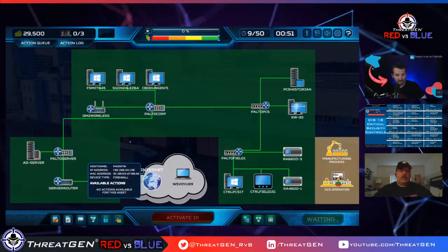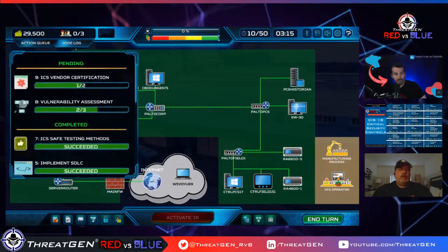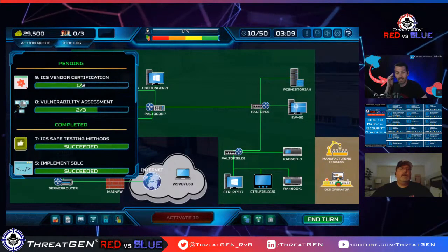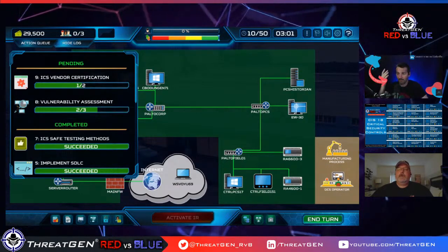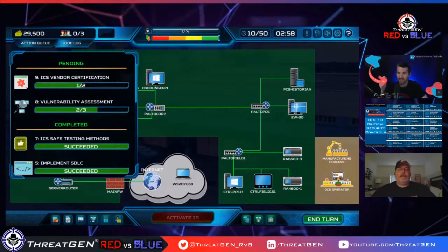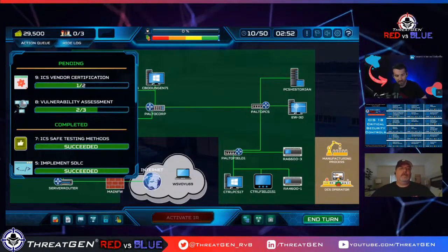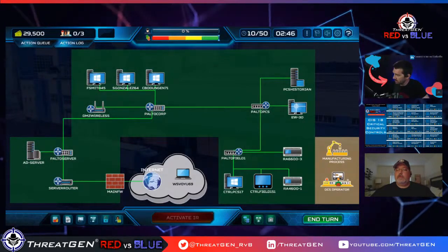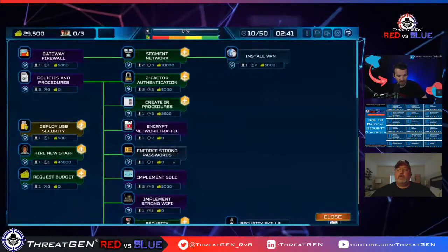We've got our main firewall here. We're still waiting on the team — this is what makes the simulation effective. It's not like you click a button and it's done. Vulnerability assessment takes time: get the scanner in place, coordinate with the business, run the initial scan, then evaluate what risks the scanner found.